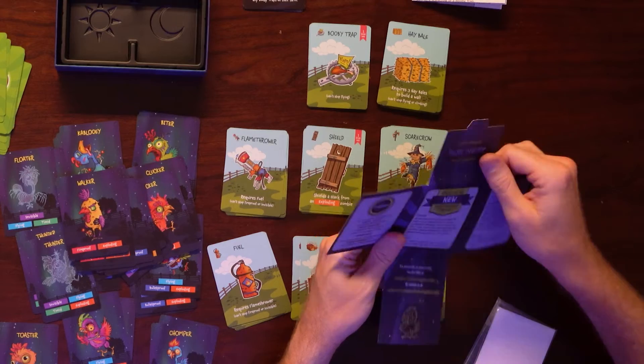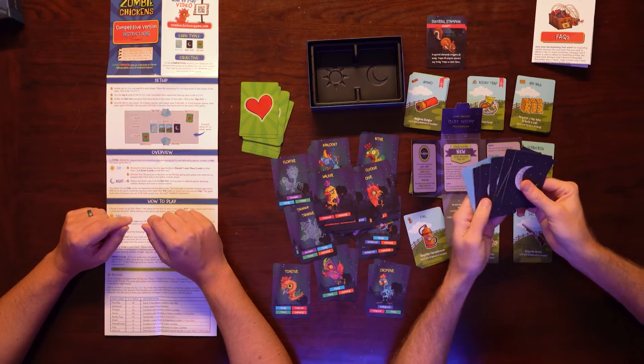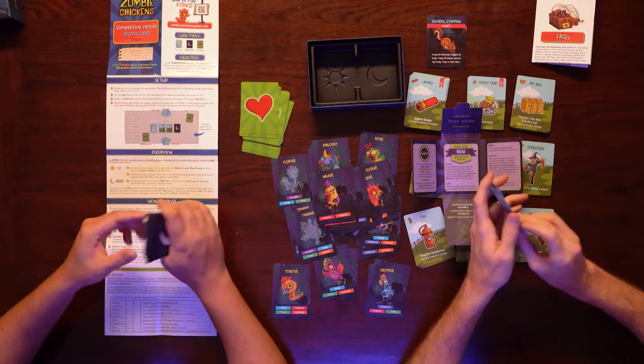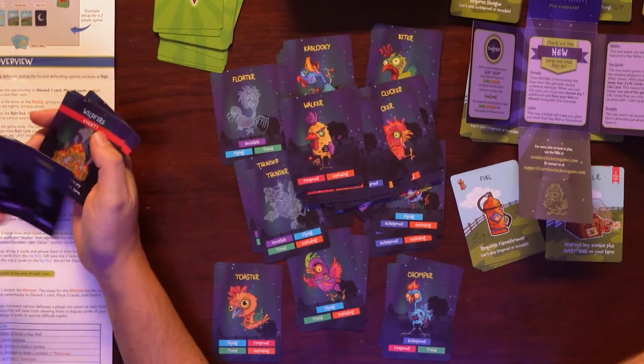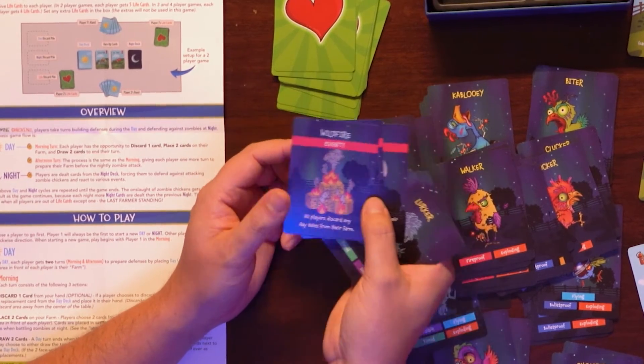And then we actually have a mini expansion here — Dark Knight. I'm assuming more cards. The rules are written in the box, it's one of those. We have more Knight cards and Dig cards to keep with the theme. Grenade — I just have grenades. Some more invisible ones, the Lurker. Resupply, First Aid Kit, Wildfire.